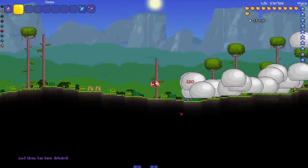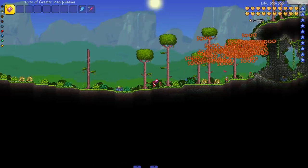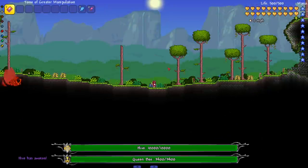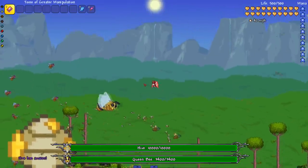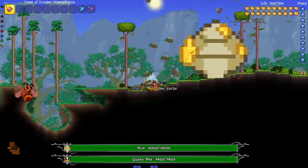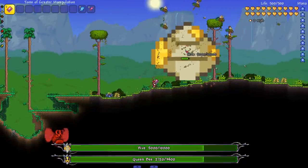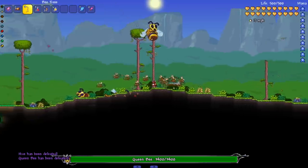God Slime Servants — they kind of hurt! Luckily I can kill multiple at once. He dropped greater healing potions — no other item drop. Next up, something that summons the Protector of Bees. The Hive! The music is very loud — I'll turn that down. These are all big bees — queen bees, moss hornets, and regular hornets. Let's destroy the hive. Boom, easy! And it dropped Bee Time.